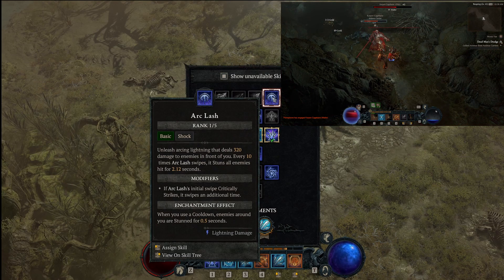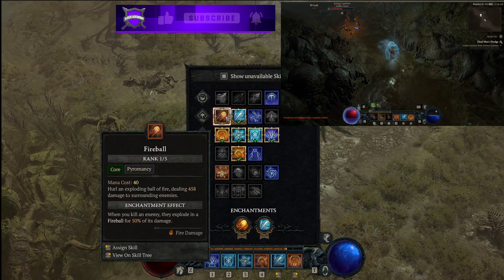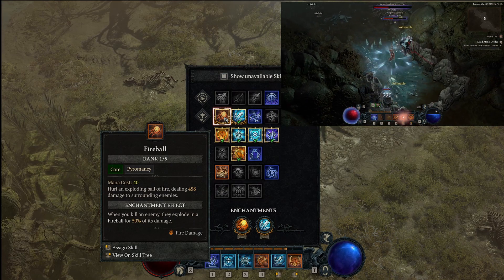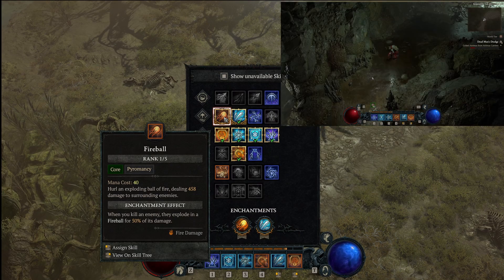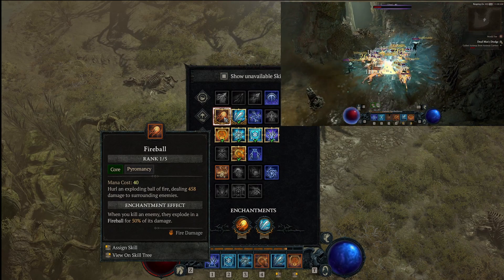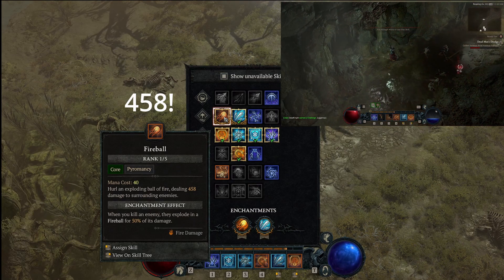You need to have Arc Lash on just for part of the build to get a point in here, so we won't go through that tree. Looking at Fireball — it has the enchantment effect. We're not going to use Fireball as a skill; we're going to use the enchantment. Whenever you kill an enemy, they're going to explode, and you'll see that throughout the gameplay for 50% of its damage. Its damage is currently 258, so we're doing roughly half of that every time.